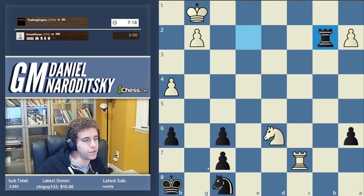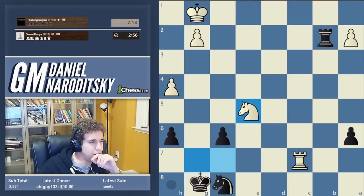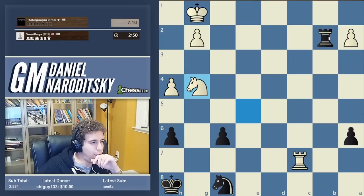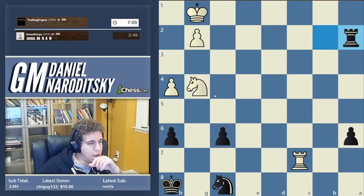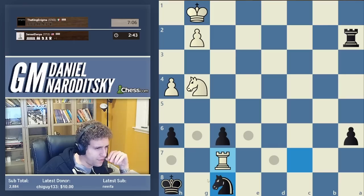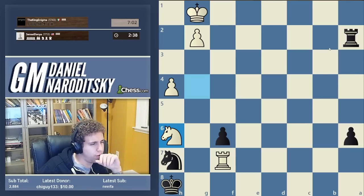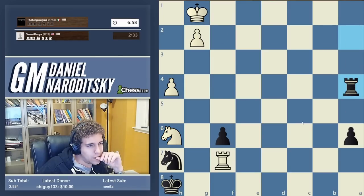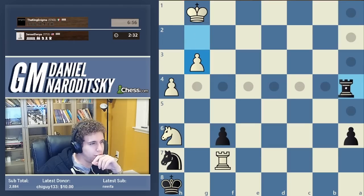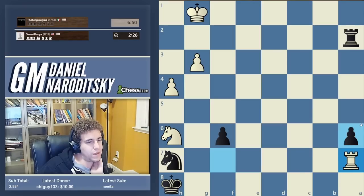I don't feel like white is playing this ideally to be honest. I'm going to offer a draw — see what happens. Declined. Okay, but now — knight f6, rook b2, and then rook b8 — it goes rook f7, but this is not perfect. I should be able to draw this, although the way that he's playing in the time situation... he goes g3. Okay — yeah, obviously moving every four seconds is an extremely telltale sign.